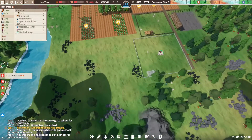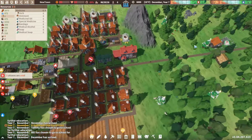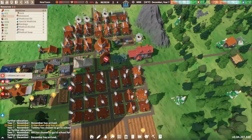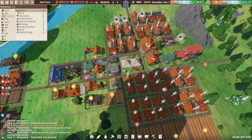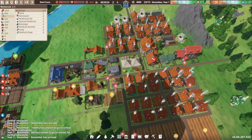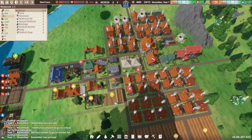We should probably wait on assigning new gathering tasks so workers will finish all these buildings first and bring materials to them. There are more cold people — but it's winter and they're just walking around outside. Once they get into their homes they'll warm up.